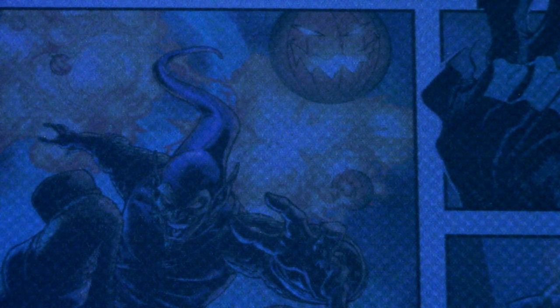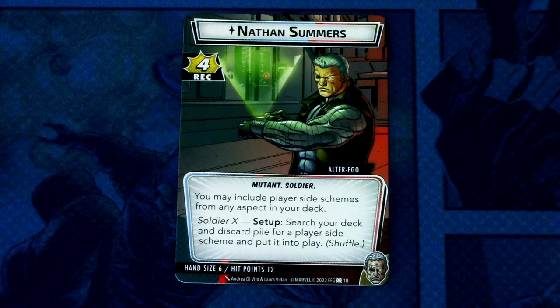Cable comes with a pre-built Leadership deck, but there are a couple of different aspect cards in the deck — we'll get into those when we get there. First up, let's start with the hero card. Cable's alter ego is Nathan Summers, who has four recovery, mutant and soldier traits. You may include player side schemes from any aspect in your deck. Soldier axe setup: search your deck and discard pile for a player side scheme and put it into play, then shuffle. Hand size is 6, hit points 12.